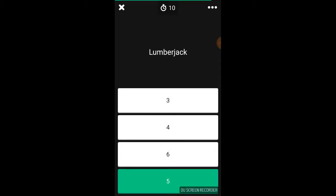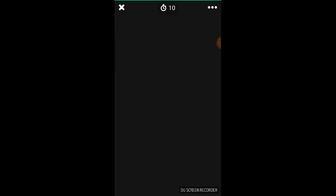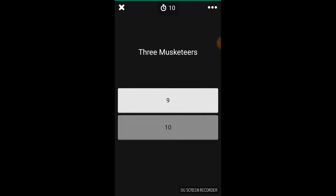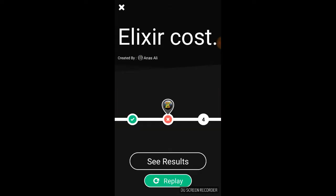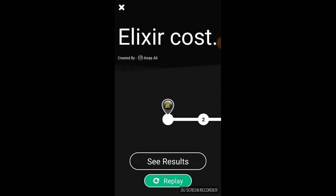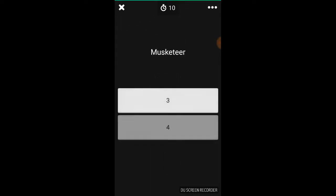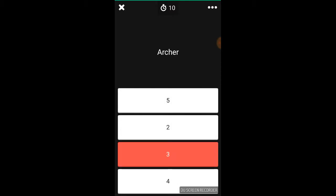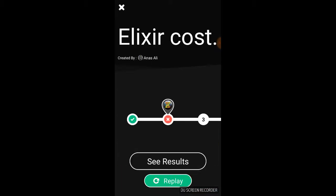Lumberjack — okay, as I saw, it's five apparently. Next, PEKKA — apparently eight. Three muskets — two, I know that one. Dang it, I was thinking of another fan art card — the three wizards, dang it. Let me try again. Graveyard — five? What? I am not good at this at all. Let's get to here — I know that's five, I use it a lot. Archers — that costs three. Okay, that's it, I'm done with that quiz.